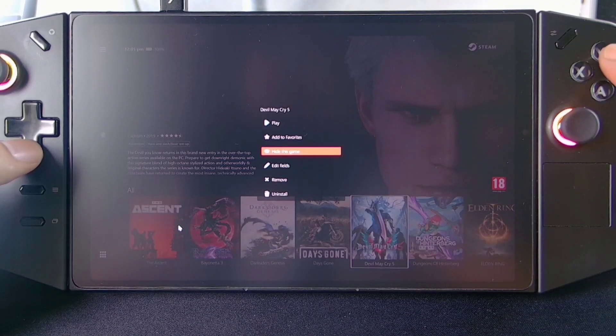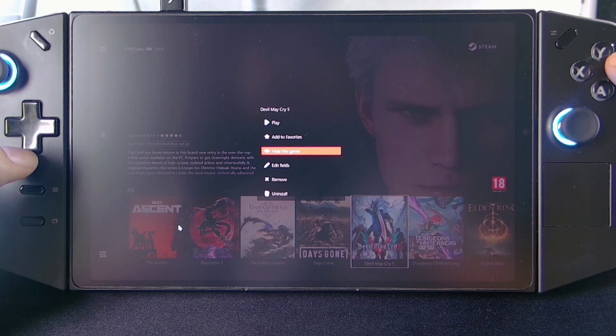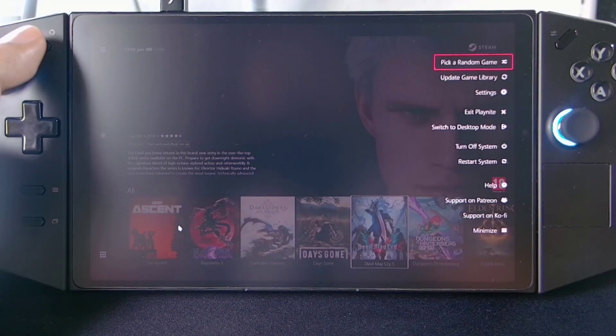Makikita nyo dito pwede nyo syang i-remove, uninstall — huwag nyo i-hide. So same as Steam UI. Mayroon sya. Tapos yung UI menu naman nya, yung pinaka Playnight menu nandito naman sa may left side.